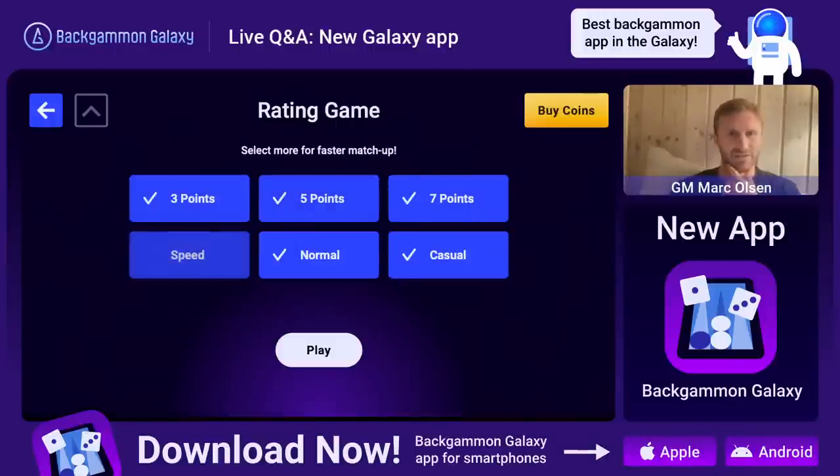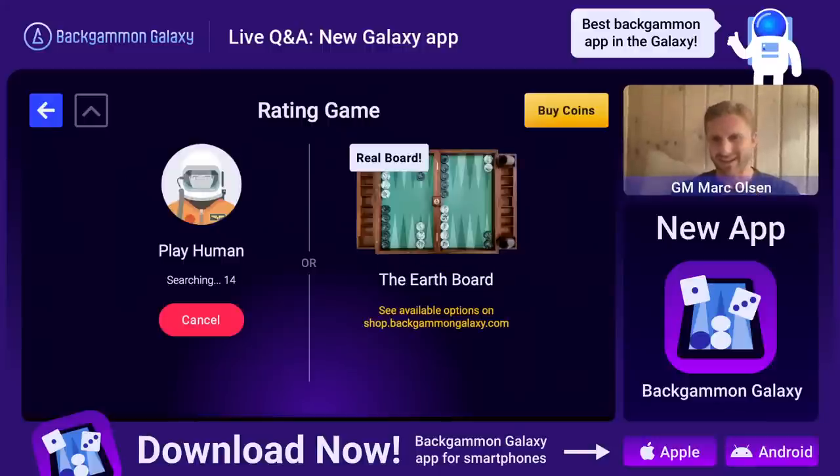Let's do a rating game. I'm not going to choose speed - that's too fast. I'm going to choose a three-pointer and let's see who joins. I can hopefully do some questions while I play.